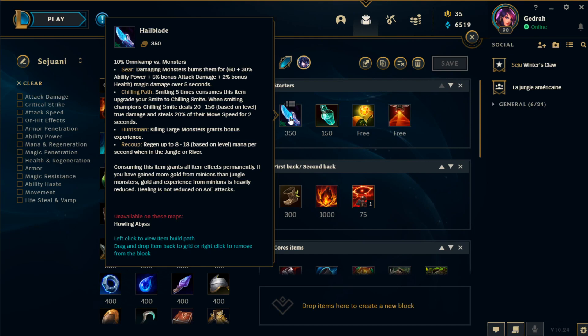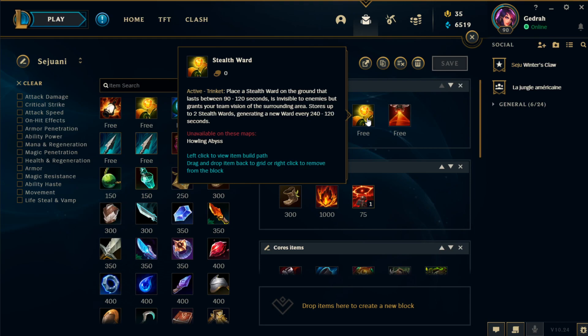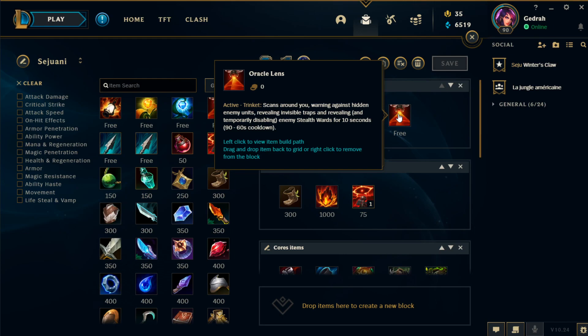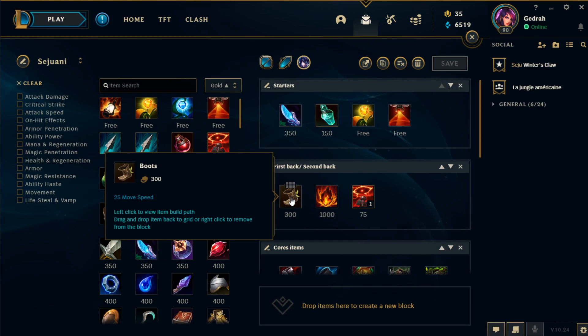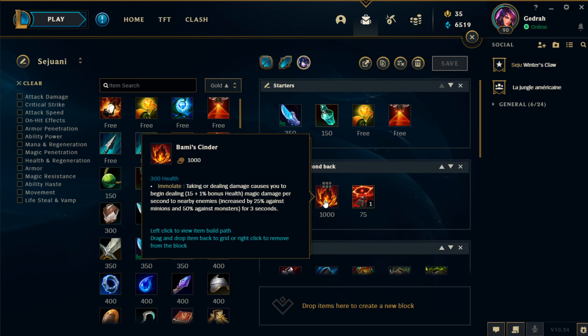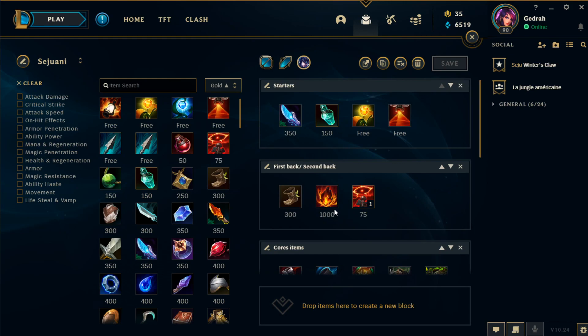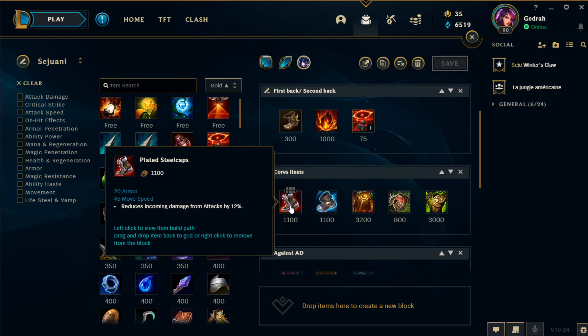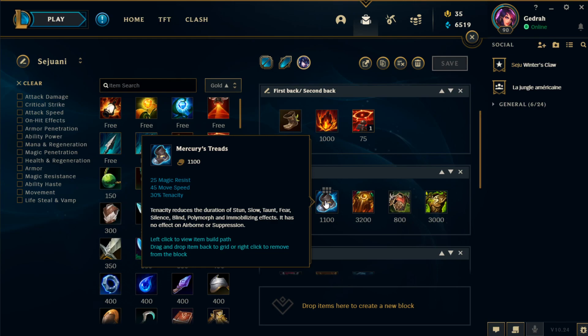Now we have Sejuani's items. With the new Season 11 you want to start with Frostblade — it will give you a Chilling Smite that will slow your enemy. You want to get a flask, and I recommend getting the free wards because they will give you vision. You can also get an Oracle Lens — it will let you clear wards and it will be useful in early ganks. On your first back you want to get boots, but if you have enough money go with Bami's Cinder because it will give you some damage. For boots, I recommend Steel Caps if they don't have much CC and are mostly AD, but if they have lots of CC I recommend going with Mercuries.